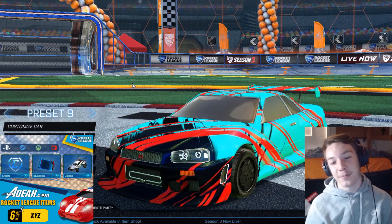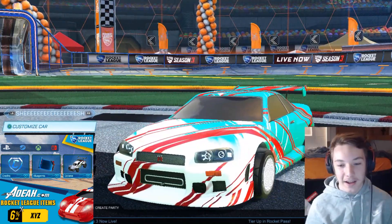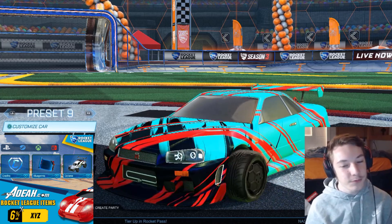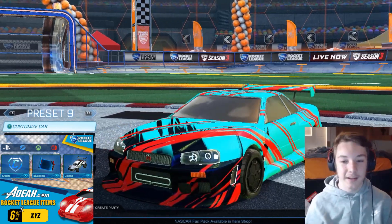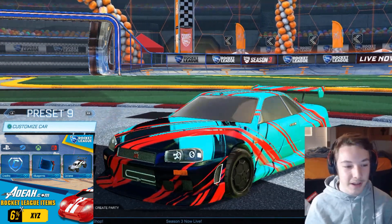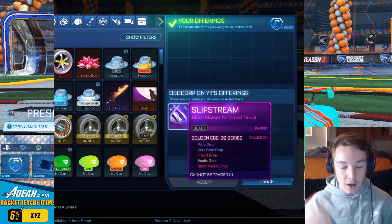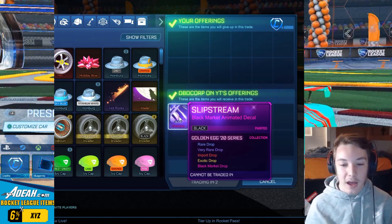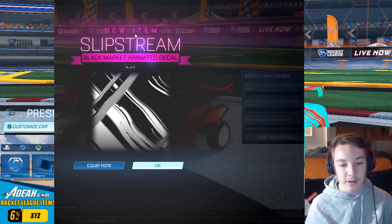I got the black painted Slipstream. This thing I actually really like so far. I think I prefer the Titanium White — the Titanium White is pretty cool, you can't beat it — but the black I would say is a really close second. Honestly, all I need now is a Crimson Slipstream. I paid 6,000 credits for this — I'll roll the clip of the trade right here — a little over half of what I paid for the Titanium White, so I think it's still a good deal.